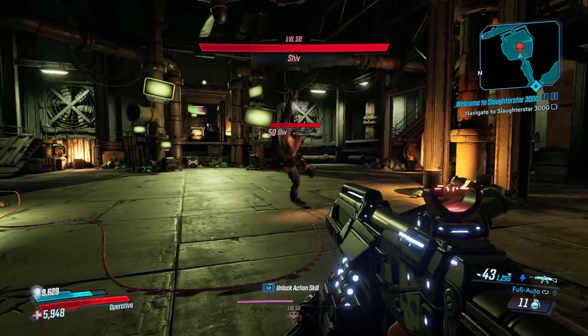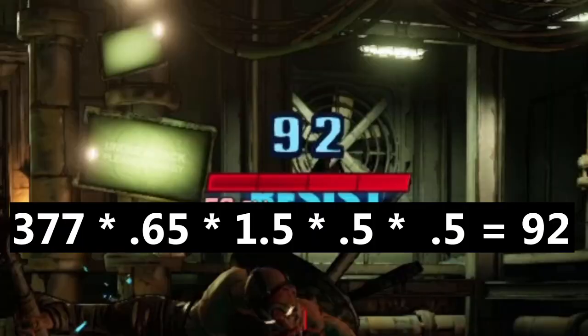We'll look at the Chaos next, which deals 92 damage, and we get there by multiplying 377 by 0.65 for the shock damage penalty on flesh, then 1.5 and 0.5 for the assault rifle damage bonus and penalty, then by 0.5 again for the shock damage penalty.